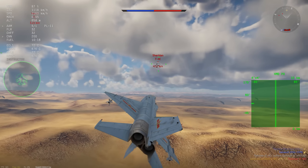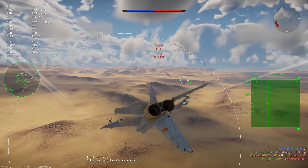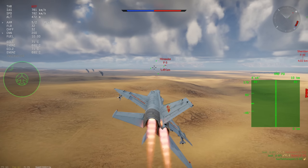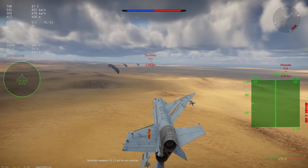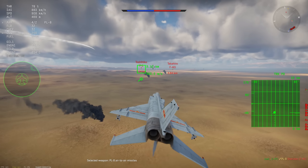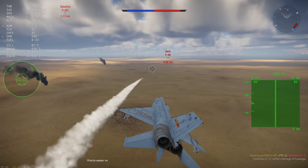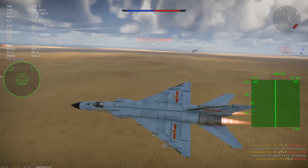It also gets missiles called the PL-11 — don't be fooled, they're literally just a Sparrow A and were already on the J-8B with no difference. However, you do get a much better radar with an ACM mode now, which is really useful for dogfighting. It also has HMD just like the MiG-29, which is perfect — for both missiles and radar. You just mouse around, click your lock-on button when your cursor is on a target, and you can also use your free-look button to look around while doing this. It really does help.